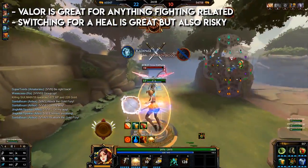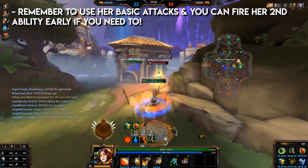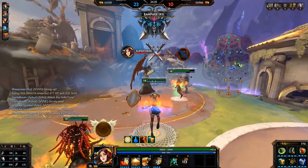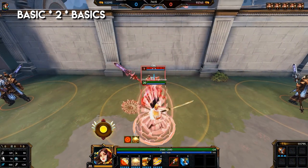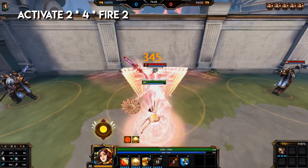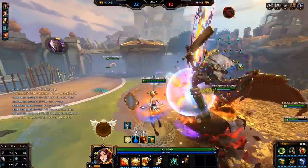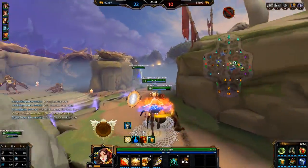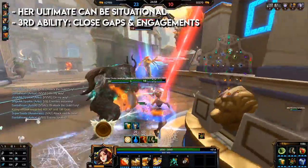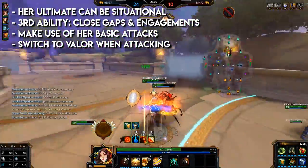Remember to use her basic attacks and remember that you can fire her second ability early. You can use your third ability to engage, close the gap, or chase after enemies who are getting away. Combos you can do are: basic attacks, two, basics. Or: activate two, ultimate, fire two — this combo is great to secure the damage of your second ability when you successfully land your stun. Fire it right after the stun. Combos are a bit situational for Amaterasu, but the basic guidelines are: her ultimate is situational, follow up combos with her ultimate, your third ability can close gaps, make use of her basic attacks, switch to valor when attacking, and switch to benevolence when chasing.